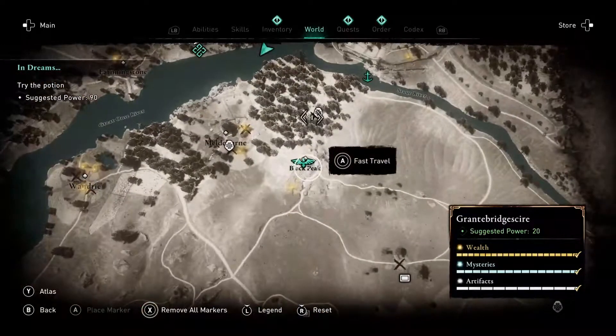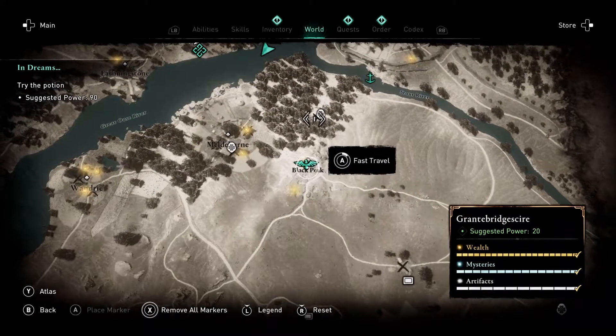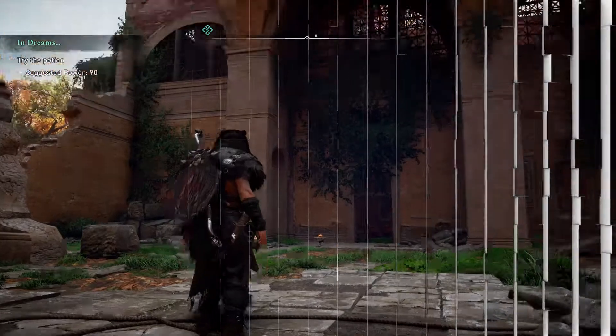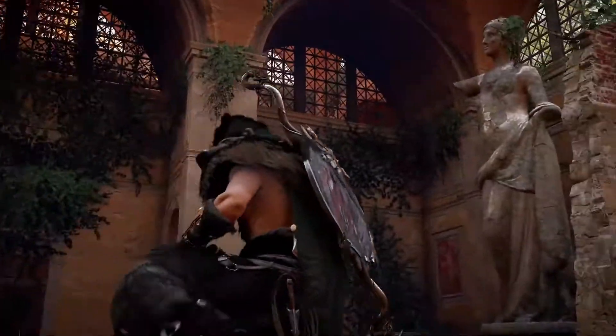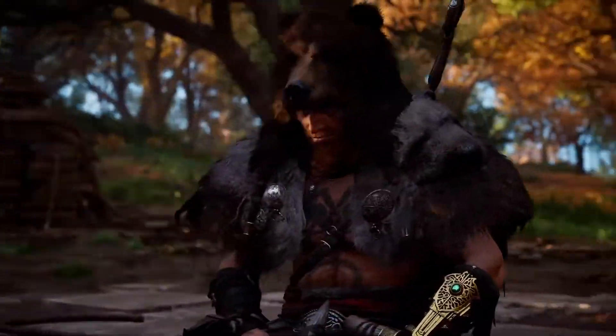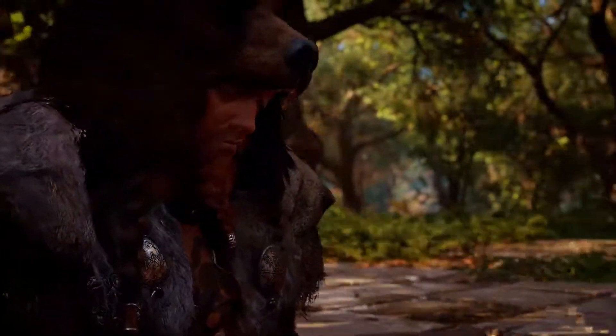If you find that it's daytime then meditate so it changes to nighttime, as that's when the Fireflies are around. Go into the ruined building and they are on the right. Press the button that you would press to collect loot and it will be in your inventory.